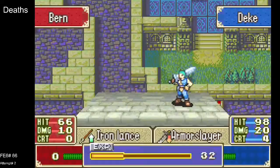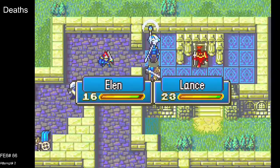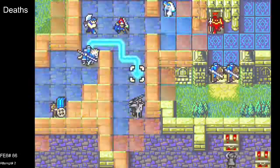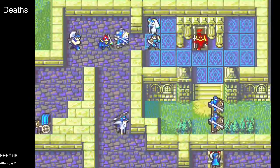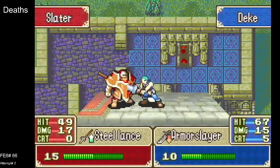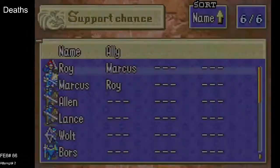One thing to be aware of is that reinforcements in this game are ambush spawns — they spawn on the enemy phase, meaning they don't spawn and give you a turn to react. You have to be aware of this because the Cavs have a lot of movement and spawn really close to the boss. So if you're using Lugh to chip the boss, or fighting with Roy, or Deke just took a big hit, make sure you're either choking the point so the spawned enemies can't reach him, or just be aware of when the reinforcements are coming.